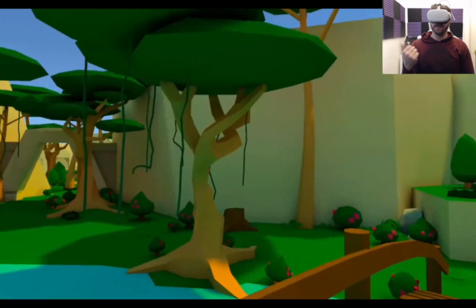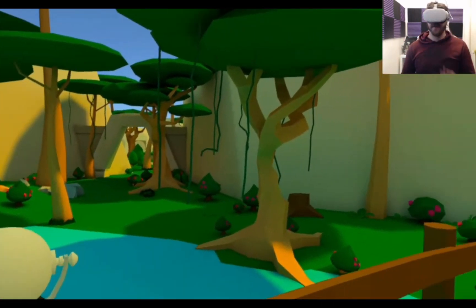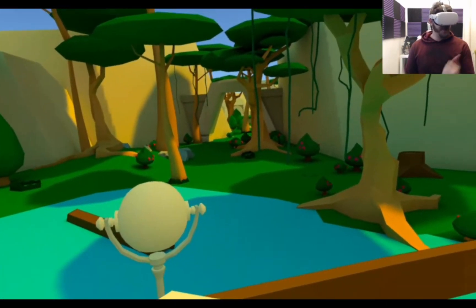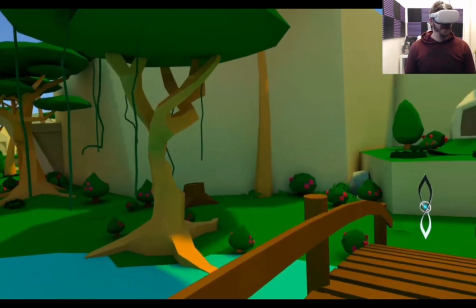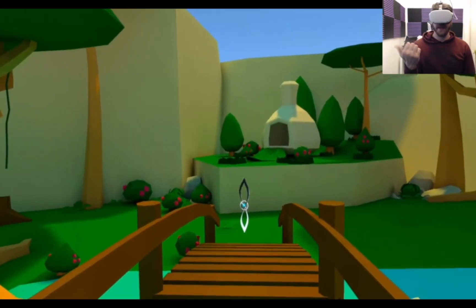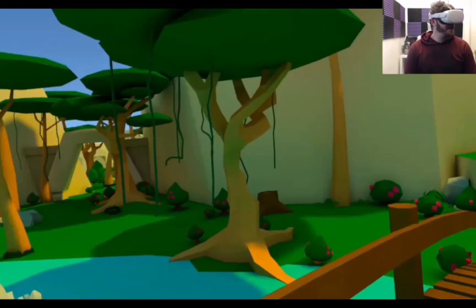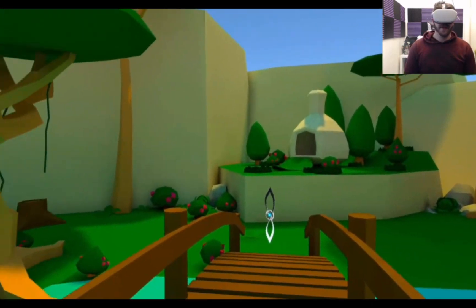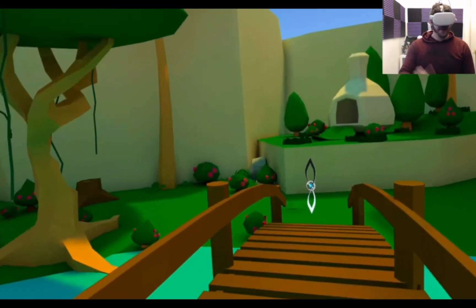Get the hang of it! Awesome - we'll leave it there. Apparently there's 28 different puzzles to solve, so if you like this I'll make some more videos on it and show you what the rest of the game looks like. Hope you liked the content! If you want to try this game it's called Silhouette, it's on the Oculus Quest 2, it's in the Oculus Store right now. Thanks for watching - bye bye!